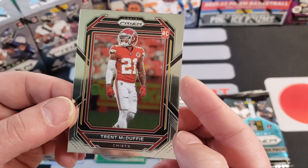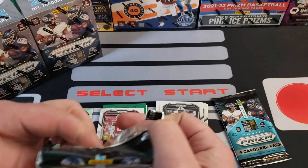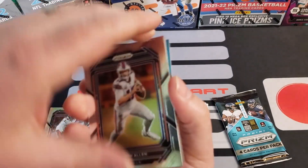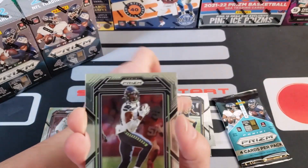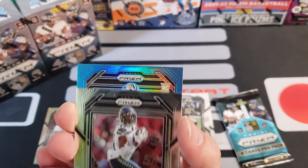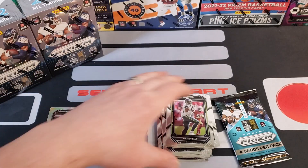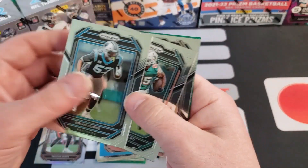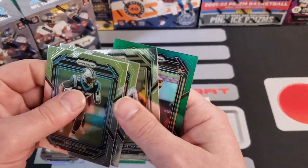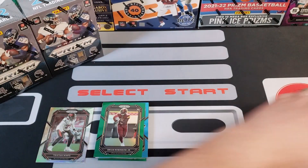And then Trent McDuffie, which is almost perfectly centered. So what do you guys think so far? It's $30 a blaster — not the $35 blasters we've been seeing, so that's fair. But the design's okay. The Prizm cards appear to have pretty crappy quality control. Elante Taylor rookie is our blue, again way off centered. You know, you want Prizm to be so good because it's such a nice card, but retail-wise it's tough. Mosaic seems like it's just better odds of getting cool stuff. We got a rookie card — Brian Robinson Jr. That was our first box.